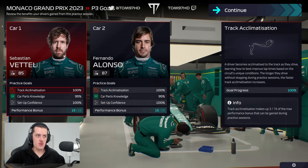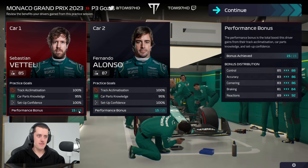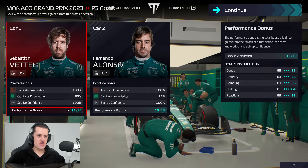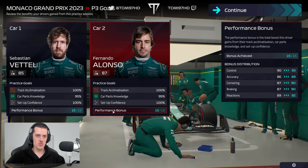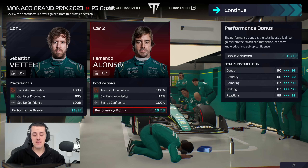We've got what we need: both cars at 100% track acclimatisation, 100% self-confidence, and 95% car part knowledge. We can now bring them in and save the engine. FP3 has finished — both drivers with a maximum score. The new rear wing is doing its job and we have the highest possible performance bonus.